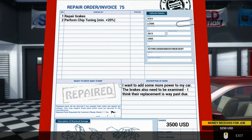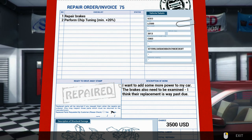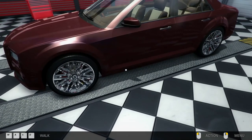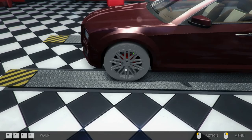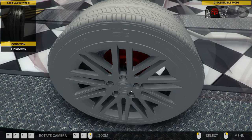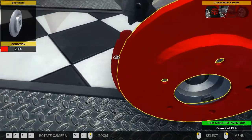Okay, cheer up — invoice number 75. We got rid of it, thank god. Repair the brakes and perform a chip improvement on a Ceco L500 LC500 2013. The customer wants more power and says the brakes need examining. I can see they're red so let's just go for it and replace them all.